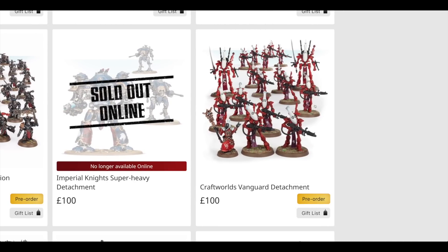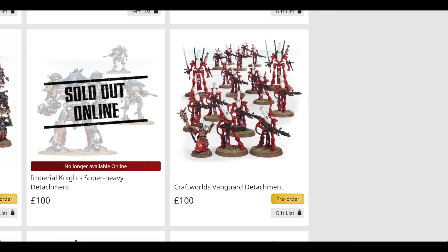The Imperial Knights — the Castellan is £100 and the Helverins are £45, so that's £145, saving you £45. The Craftworld's Vanguard Detachment includes one Spirit Seer. I told a subscriber before it was the new Spirit Seer in the Shadow Spear box set, but it's not — it's just your normal Spirit Seer. However, you can't actually get that Spirit Seer individually at the moment, so this might be your only way of getting him. The Eldar box set also has three boxes of Wraith Guard at £30 each — that's £90 — and two Wraith Lords at £28 each, so that's £56. That's £157 for all the models, saving you £57.